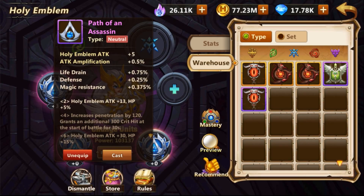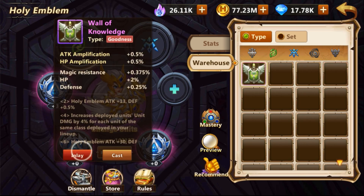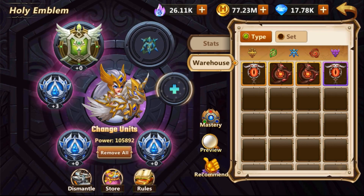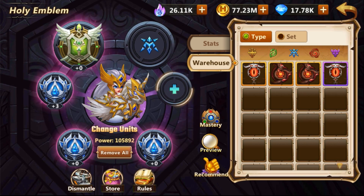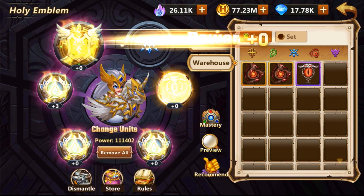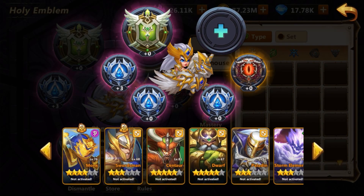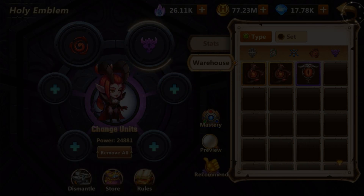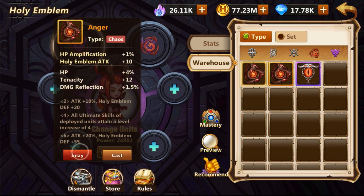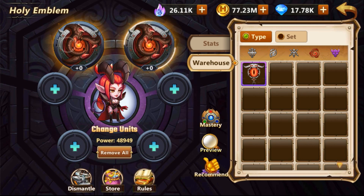Another good thing to consider is that not all characters can equip all emblems on the top two slots. On the other slots, every character can equip any emblem. So any character can have up to the plus-four set effect of an emblem, but not every character can access the plus-six set effect. When I say plus six I mean a set of six — not casting levels. This is important to remember: not every character can equip any emblem on the top two spots.